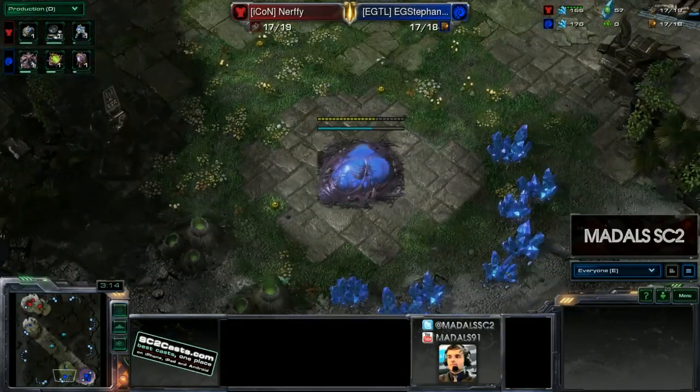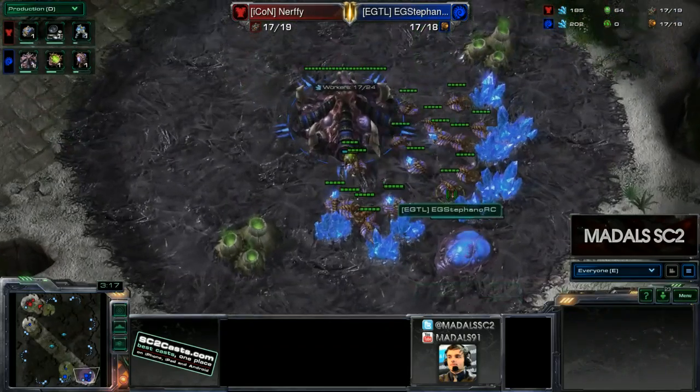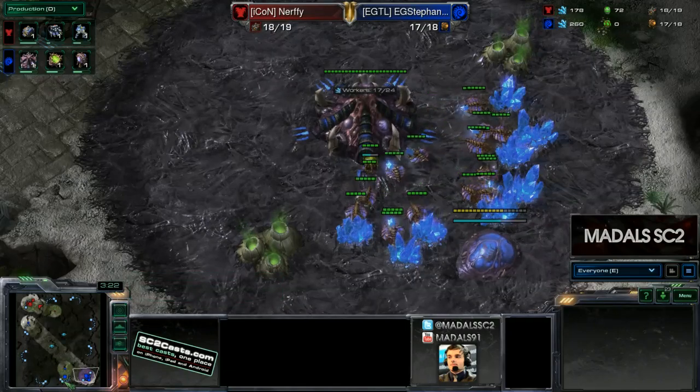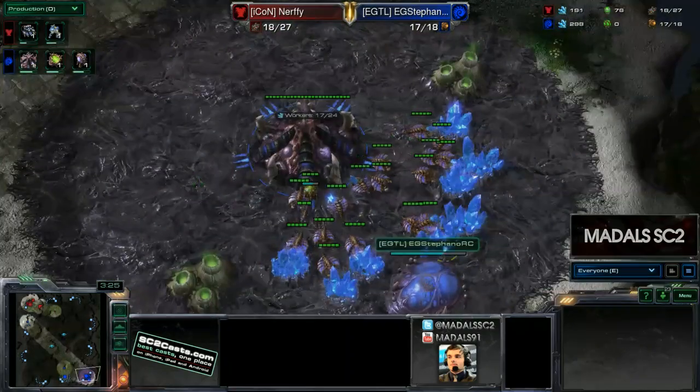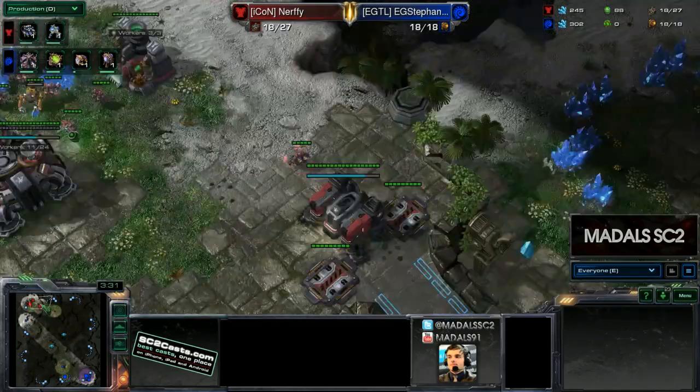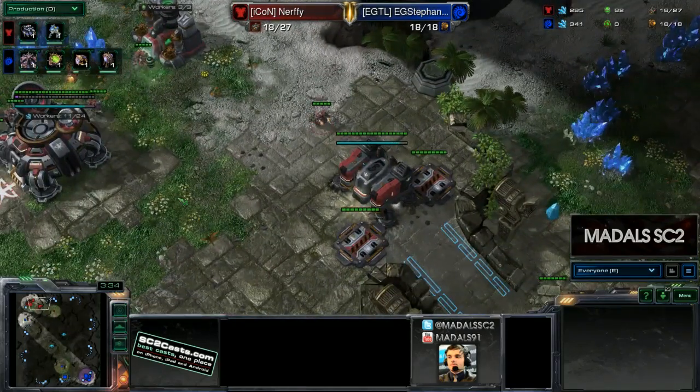Stefano went for the hatch, followed it up with a pool, no gas — just being a little bit safer. Some Zergs will go hatch, gas, pool just to get quicker speed and be fairly aggressive. But Stefano is just going economy all the way.